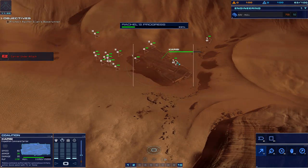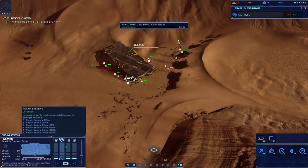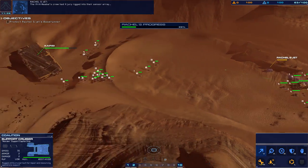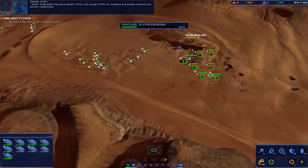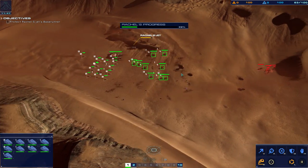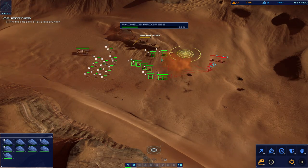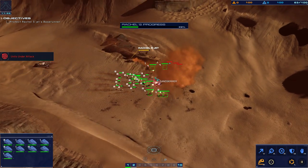The carrier is really tanky but it took a bit of damage there. I'm going to take this unit over here — I think I can merge it with our systems and greatly enhance our sensor capabilities. Armor ready, lay down focus fire to throw off hostiles. Armor confirmed — move order confirmed. Armored vehicle is taking fire.